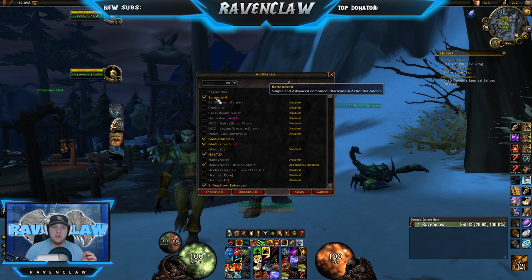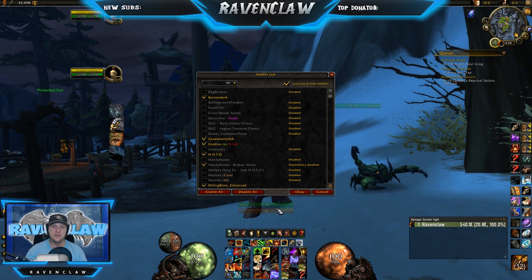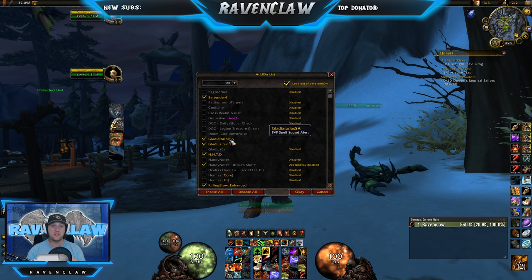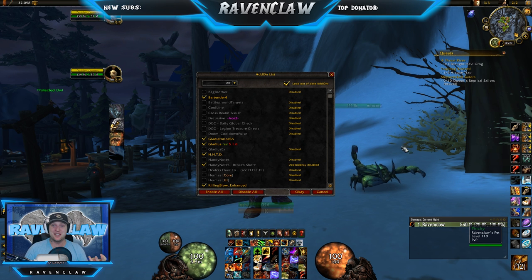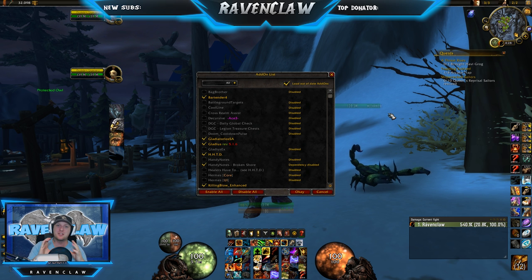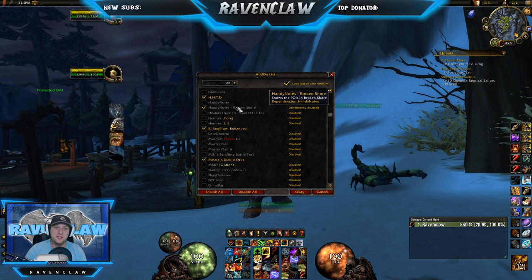Add-ons list real quick. Bartender — so you can see all my bits and pieces lined up here. You can basically alter the entire UI from Blizzard and get it nice, clean, and small. GladiatorLossa is the lady that goes 'Poly, Cyclone, Poly.' Make sure you turn it off in Battlegrounds and World PvP because it will continuously drive you nuts. Gladius is the target bars that come up for your arena opponents — it'll tell you when their next spell is, have they trinketed, have they got any mana left. Makes things more customizable.